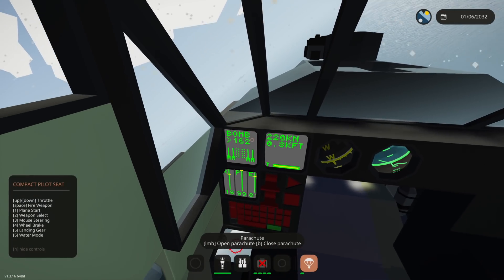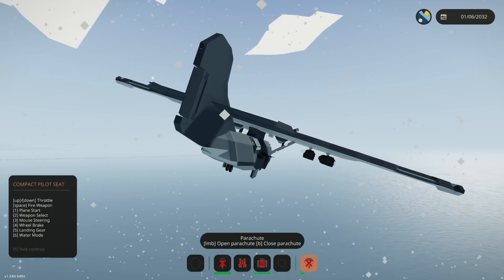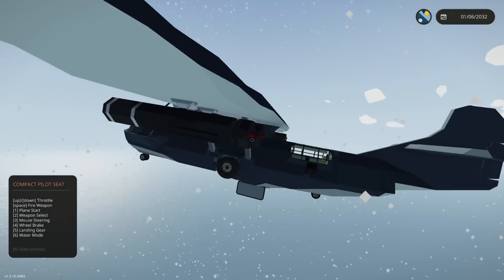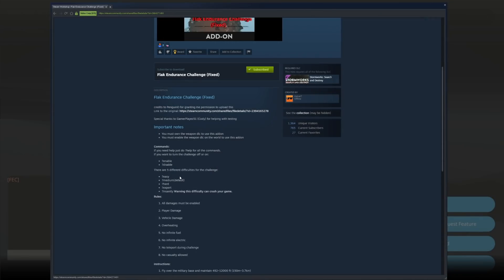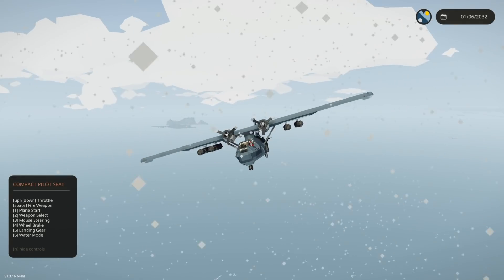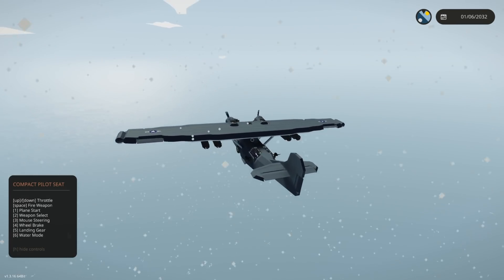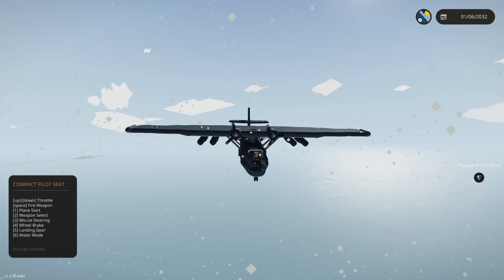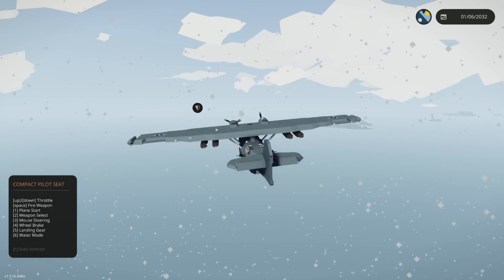Landing gear up, let's get those bombs ready. We just have to press space and the bombs drop — the doors are already open so they're ready. The big ones on the side are the torpedoes, and those will still explode when they land. There are five difficulties for this challenge; it's on medium by default. But stay tuned — we're gonna do the insanity Flak Endurance Challenge at the end of the video. Quick note to the plane creator: this plane is absolutely awesome and handles great.